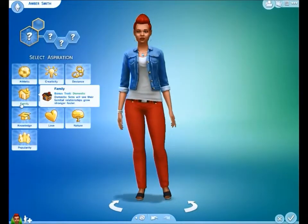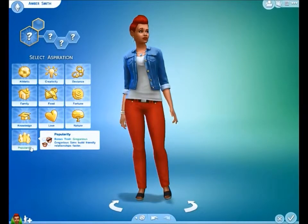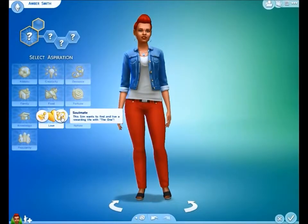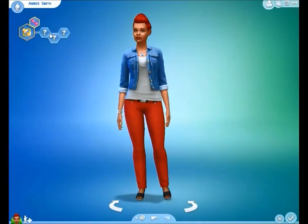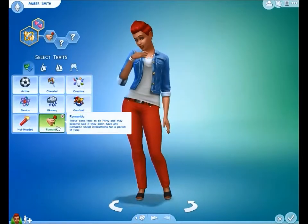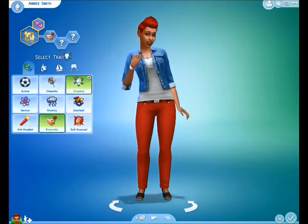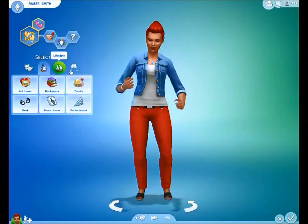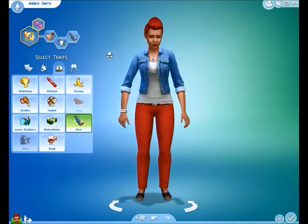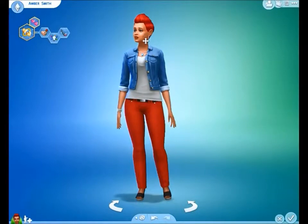I'm going to make Amber a lover, so she wants to meet a soulmate. And I'm going to give her the traits of Romantic, Creative and Neat. Okay then guys, let's make her.